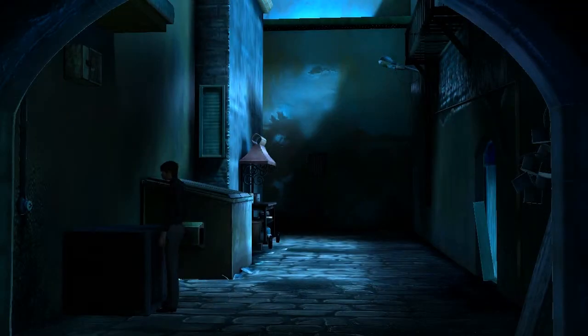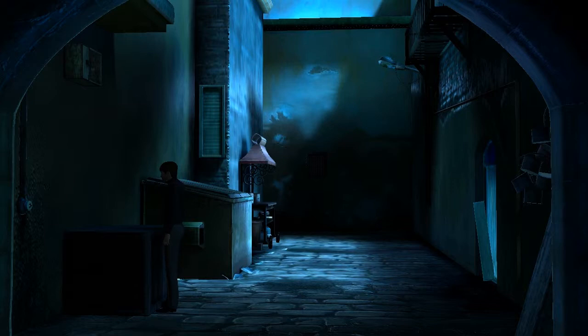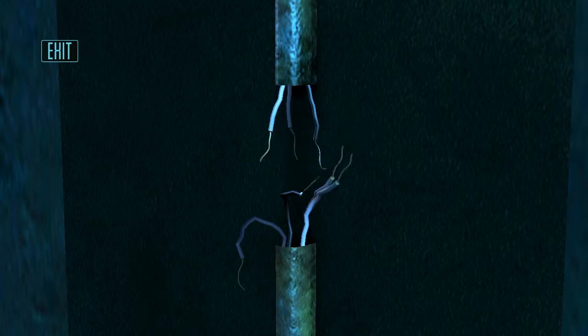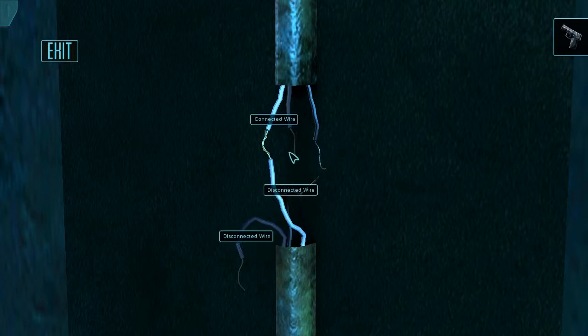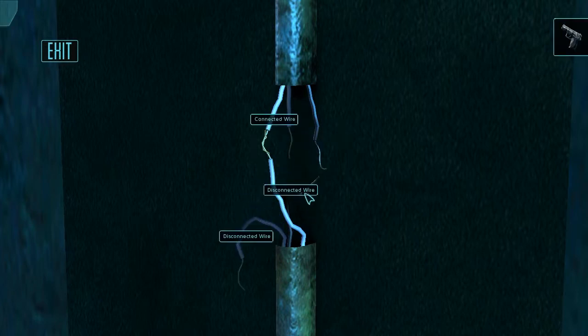Alright. I can't reach it - climb up on it. That light is casting a shadow on this wall. I guess I'll use the loose wires first then? Connect them, turn the light back on. Okay, then climb up. That makes sense, I guess.